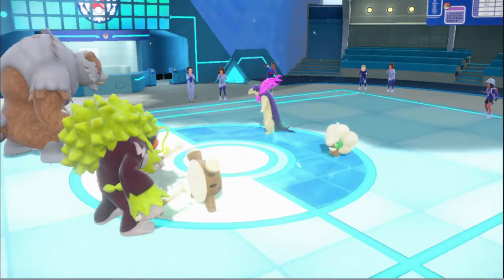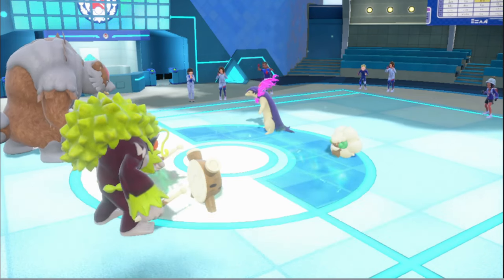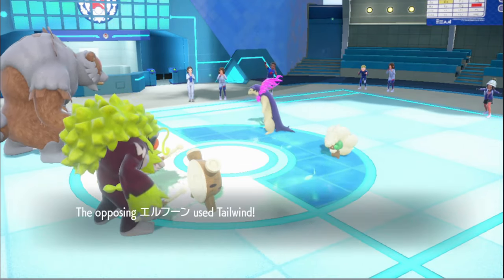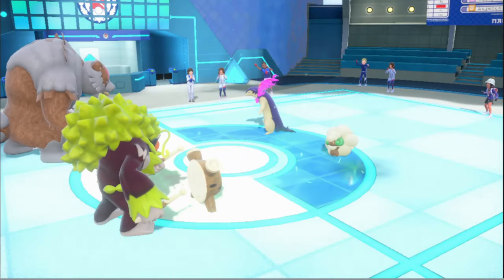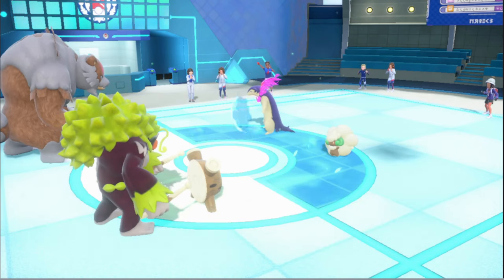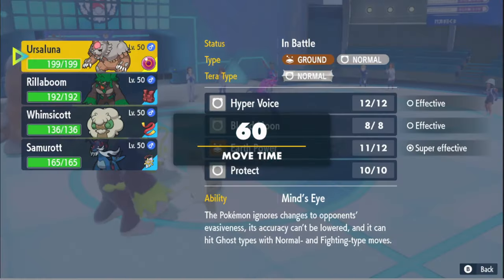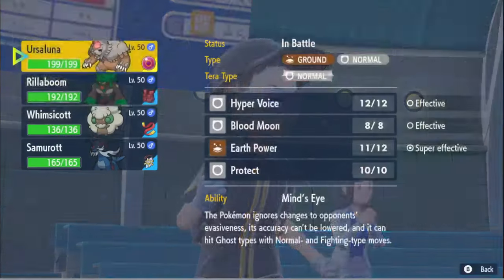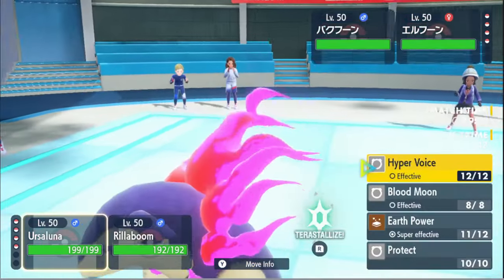He actually protected — okay, he's smart. Wait, he's not Specs. We ran into the one guy not running Specs. This one runs U-Turn instead — if we had High Horsepower, this would be so much better. We ran into the one guy not running Specs. I don't think I lived this. I think we just lose, honestly.